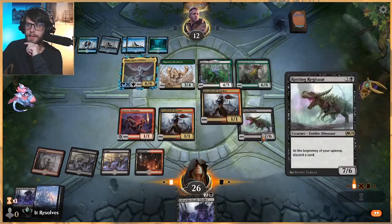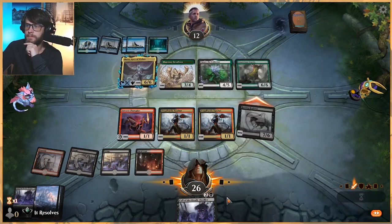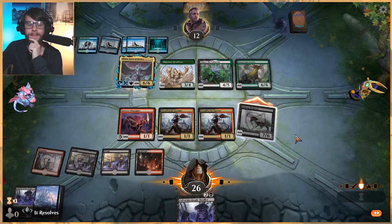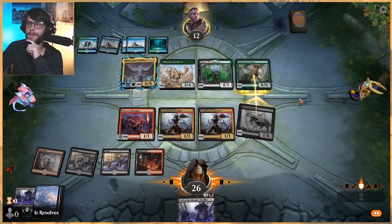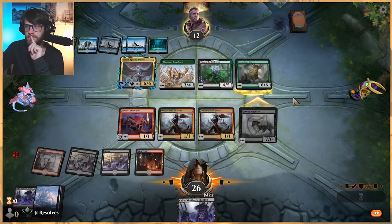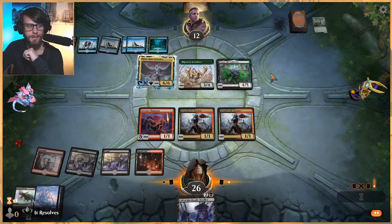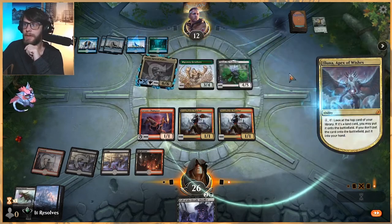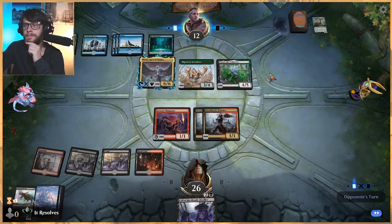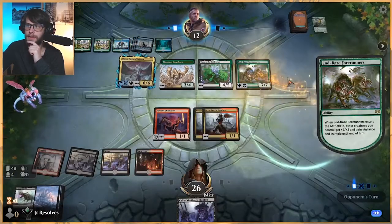We don't have a great attack here. We can attack with this and that's kind of fine, because we have the Call in hand — we can kind of get away with it but I don't love it. Kind of glad that they blocked with that, I'll be honest. This would have been better, but that card is stupid. And now we don't have to discard the Call — we can actually use it to bring back the Regisaur.